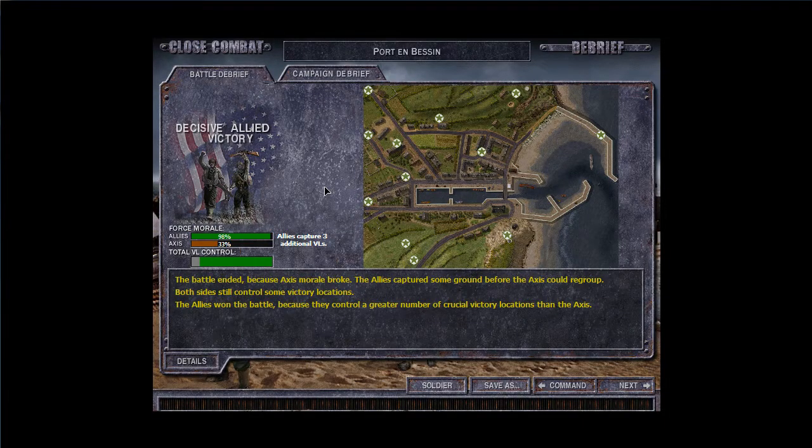The battle ended because Axis morale broke — the allies captured some grounds before the Axis could regroup. Both sides still control some victory locations. The allies won the battle because we won a great number of victory locations. The Axis don't own any more positions — I don't see any more positions taken by the Axis, so I'm not entirely sure what happened there.